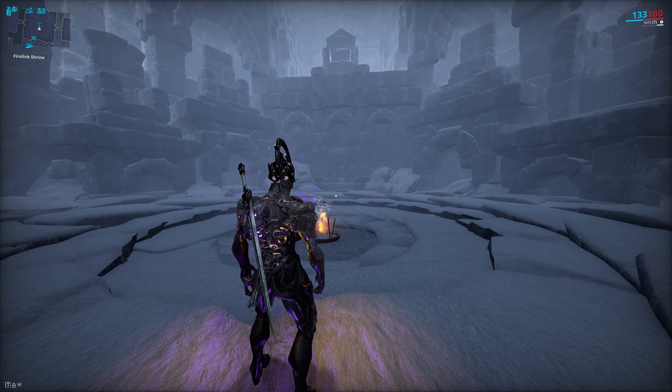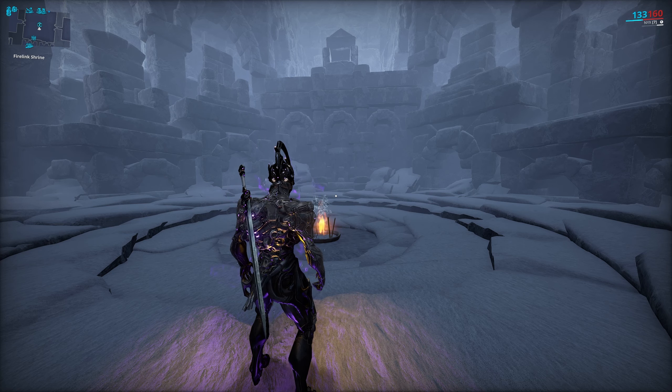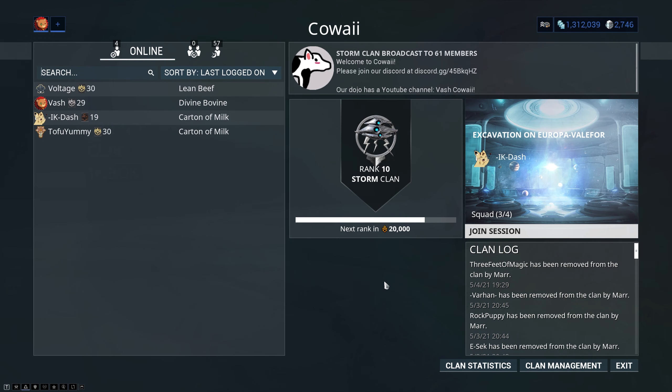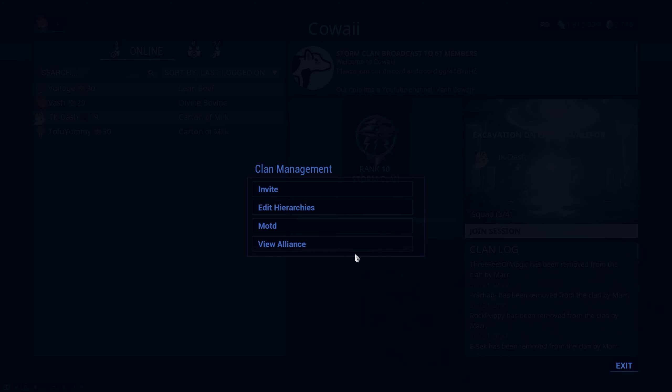Today we're going to be veering off a little bit from what we normally talk about, as the question of clan security came up. It was in reference to the dojo specifically, but I didn't want to half-ass the explanation, so I figured I would cover everything about the clan ranks, hierarchy, and permission system. If you are in a clan, you can access this by going to clan management and then edit hierarchies.